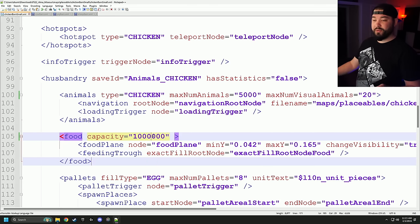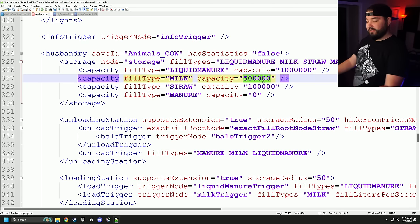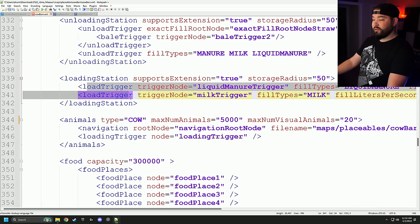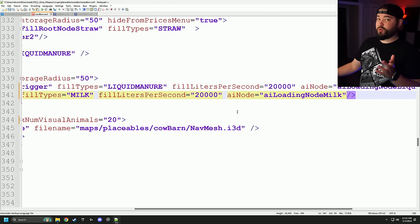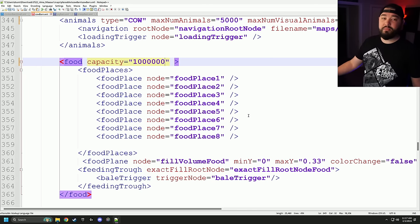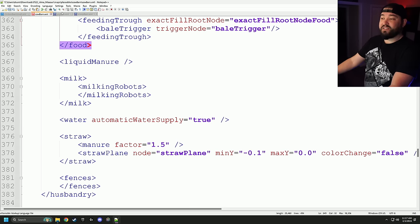Now let's do the feed. I'll go back to my chicken barn and copy the food — double-click and you've got 1,000 liters. In the cow barn, liquid manure is already at 1 million, milk is at 500,000 — we want a million. Straw is at 100,000 — add an extra zero to make it a million. Manure is at zero because there's no manure bin for cows, so don't mess with that. There's also loading triggers for liquid manure, slurry, and milk — I always add an extra zero, so 20,000 instead of 2,000. That changes how fast things fill your tanker. Food capacity: change 300,000 to a million. Even though cows eat TMR, just set it to a million — it knows what it needs to do.